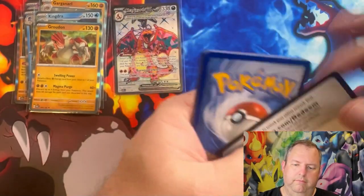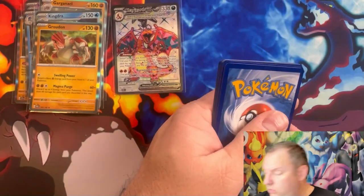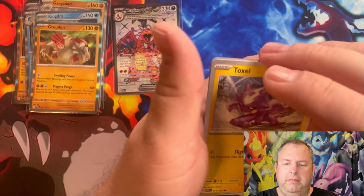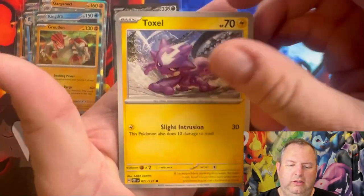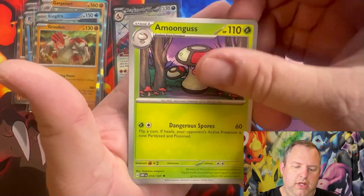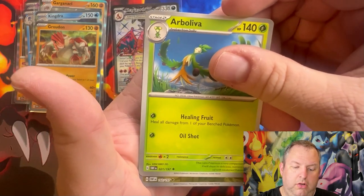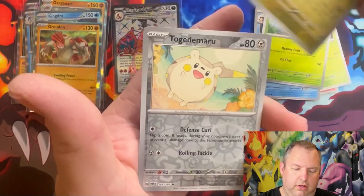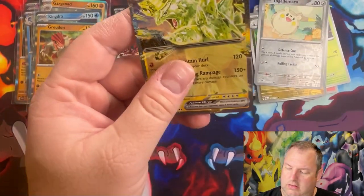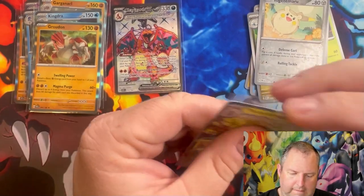I love that — very first pack of Obsidian Flames and I get one of the three Charizards I'm hunting. Second pack has a fire pack feel — maybe we got another one. How cool would that be! Results: Toxel, Charcadet, Pawniard, Sneasel, Shroomish, Seismitoad, Arboliva, Arboliva reverse, Toedscool reverse, and a Tyranitar EX. Nice — I like Tyranitar, it's a good card!